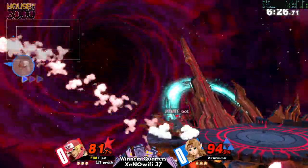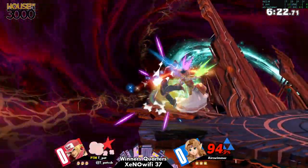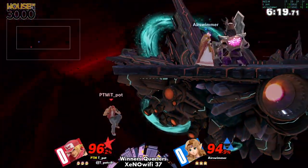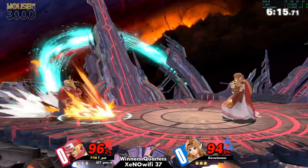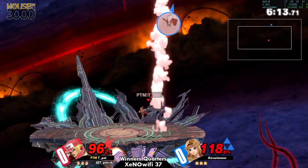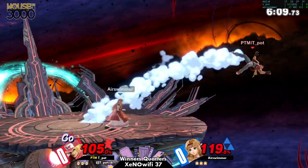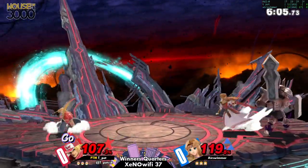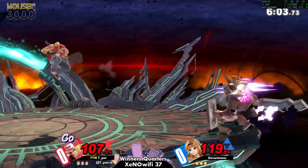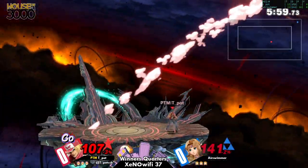I'm not sure how Terry's moves interact with phantom — if his attacks go through phantom then perhaps he might have the edge. It's really hard to say. Right now teapot has been taking a lot of chances getting out of the corner and it's been working out so far because he hasn't really gotten ledge trapped yet. We're at pretty much even percents.